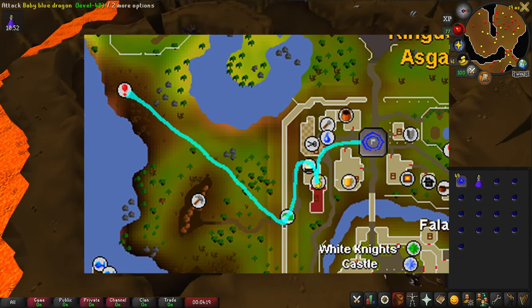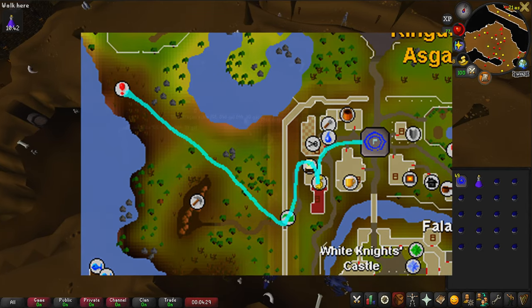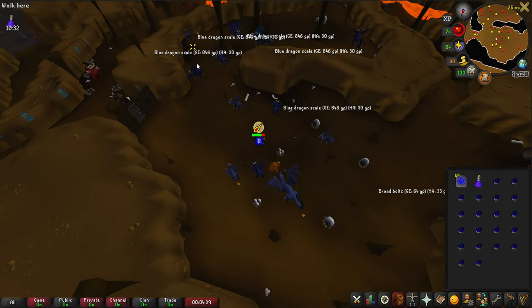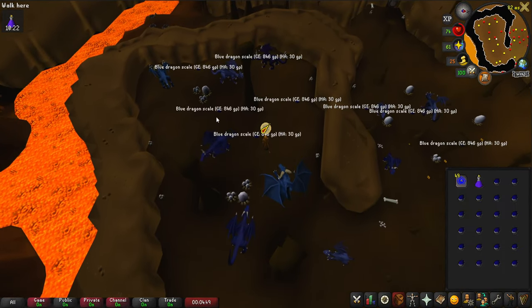If the player is collecting blue dragon scales in Taverley dungeon, they can expect to collect about 550 scales per hour. As mentioned previously, 70 agility is recommended to avoid having to traverse around the Taverley dungeon, and if you don't have sufficient agility then you will need to have a dusty key.